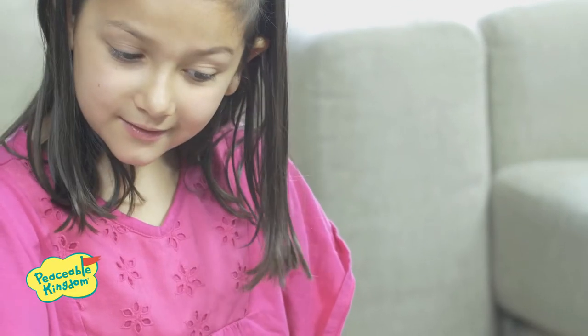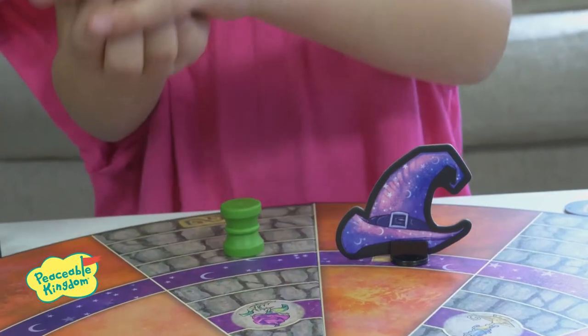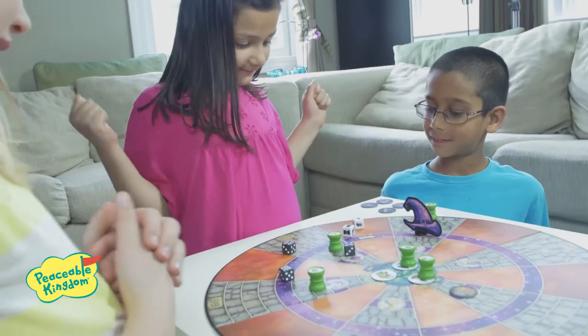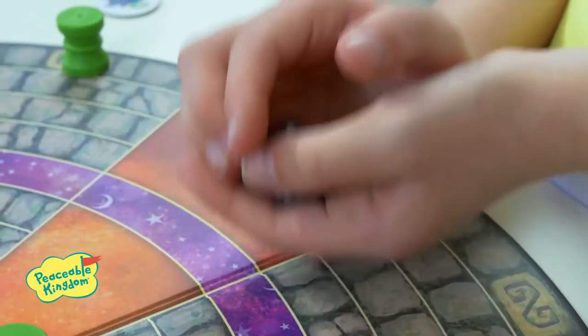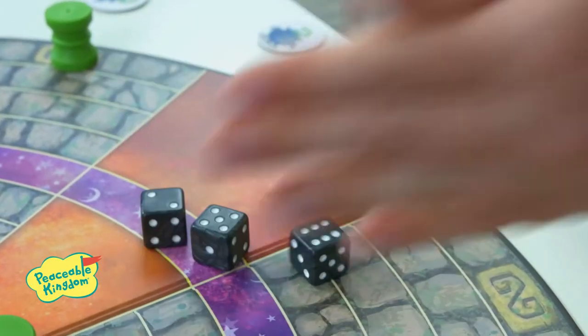Players begin each turn by rolling the white action dice first. There are 4 possible combinations to roll. Roll a potion bottle and a lightning bolt to work your magic — roll the 3 magic dice to try to release a magic charm.